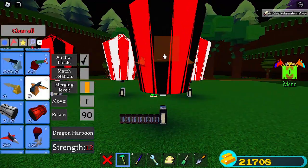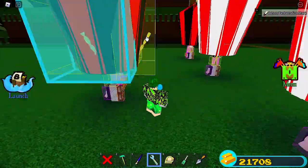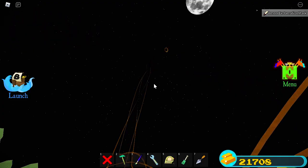For level 4, I place some harpoons at the edges so it has a trail effect — it will be cool as it goes upward. I tried to use jet but it didn't work. Here's how it looks.